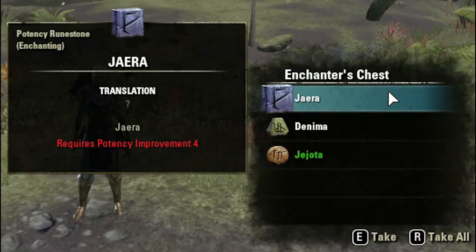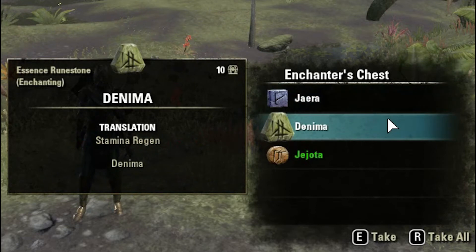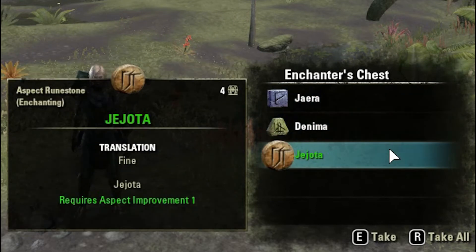Day six: we've got Jaira, a level four potency rune, then the essence rune Denima, and the green aspect rune Jujota. Pretty nice — it's always good getting an aspect rune.